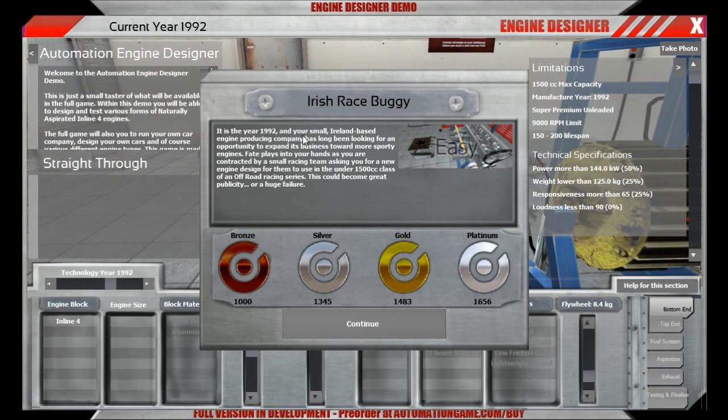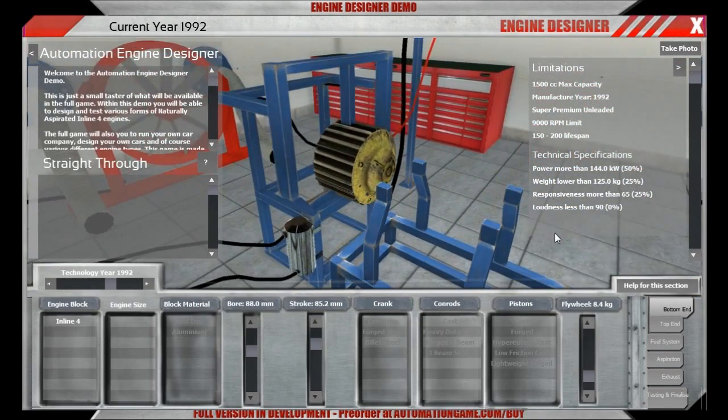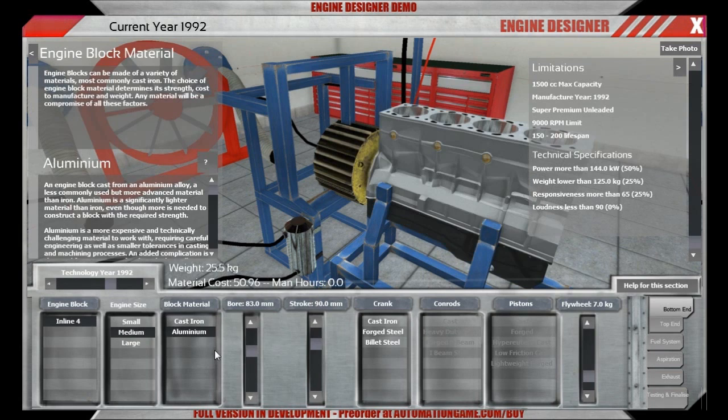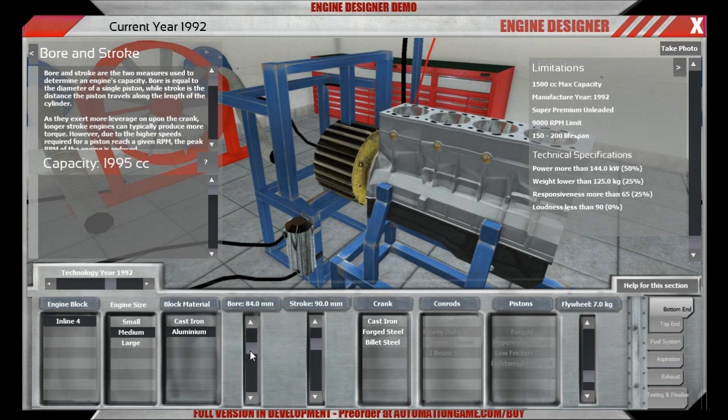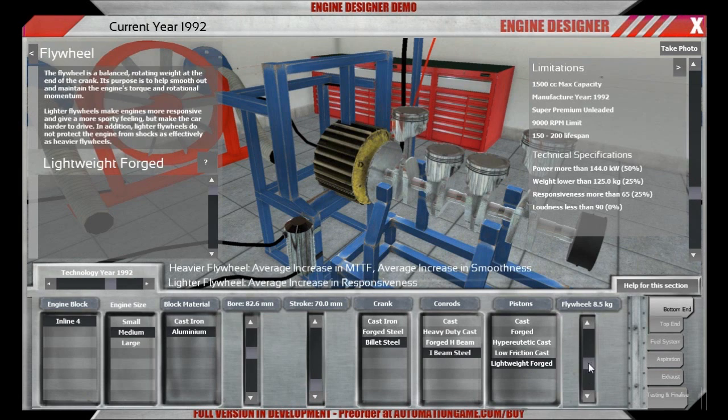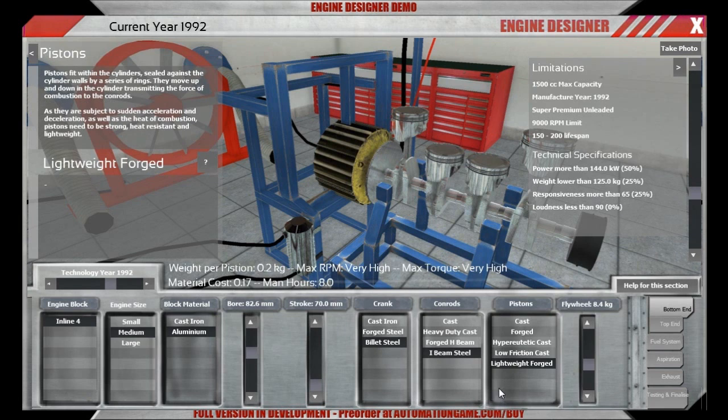You see the description of the scenario here. Basically it's a racing team which contacts you in 1992 and wants to have a new engine built for their race car. The limitations are it's allowed to have a maximum of 1.5 liter capacity and it should be light. Also it should be revving quite a lot. One funny little limitation is that it shouldn't last longer than 200 mega revs — well, if you build a race engine, you don't want it to last 10 races if you're just going to race one race.